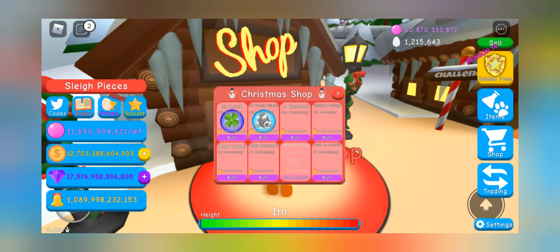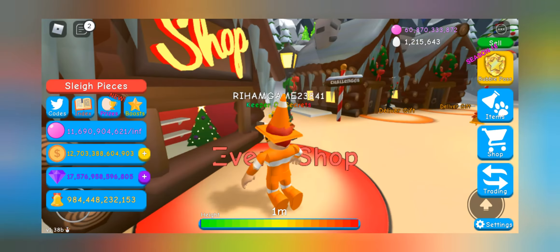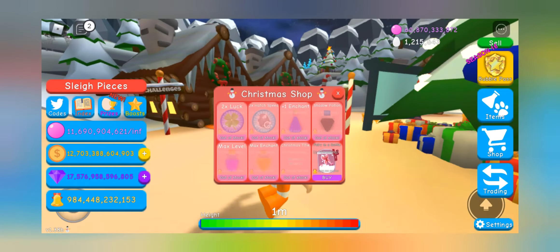Also, the event shop restocked. So now you can buy boosts, potions, and this pet again. That pet costs a lot — I mean, I haven't bought it. So we get free boosts and potions.